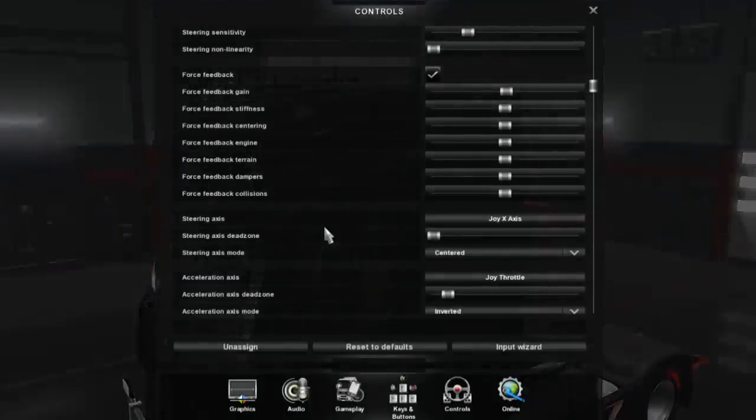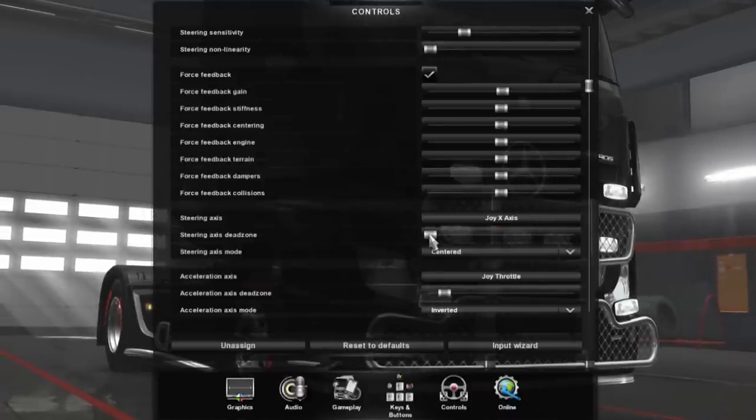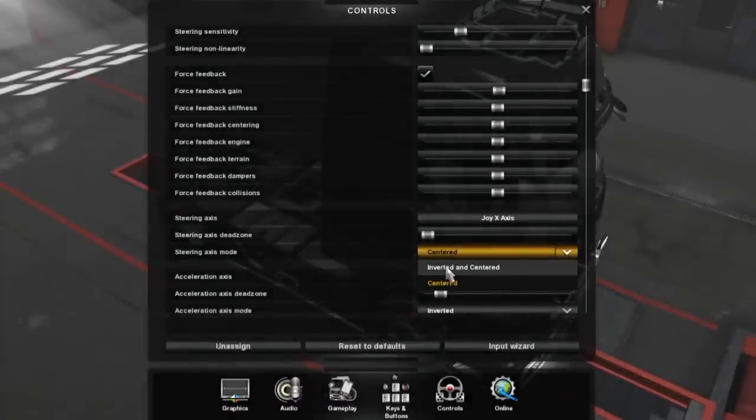The steering axis is set to joy X - that's the steering wheel input. You can see the feedback as I turn the wheel left and right. I've got my dead zone turned down really low, which makes it quite sensitive. If I turn the dead zone up, watch what happens - nothing happens even when I turn the wheel quite a bit. So I turn the dead zone right down so I just need to turn it a little. Steering axis mode is set to centered, meaning straight ahead is the center position.